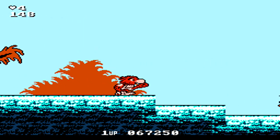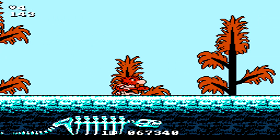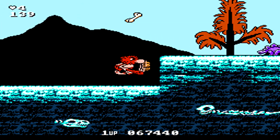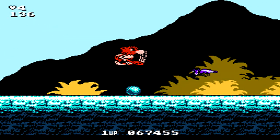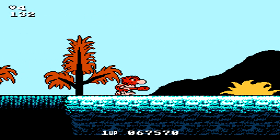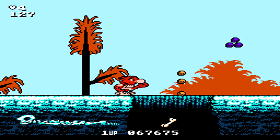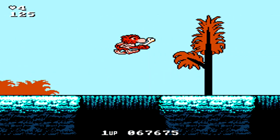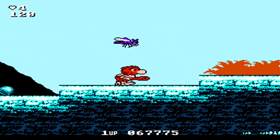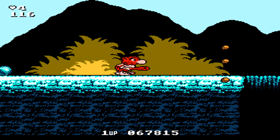The next island is Terra Island, the ice-themed island of the game. However, you don't have to worry about slipping and sliding anywhere — the change in backgrounds is just a nice change of pace. It's a pretty easy level to introduce you to Terra Island, with the normal variety of enemies you've already been fighting. Just keep running, jumping, and firing non-stop and you'll have no trouble.